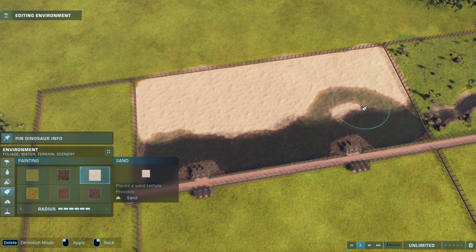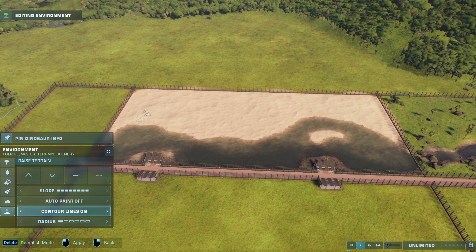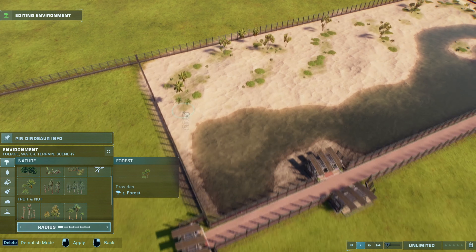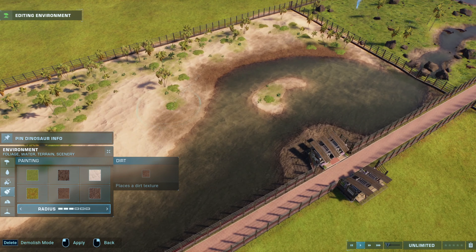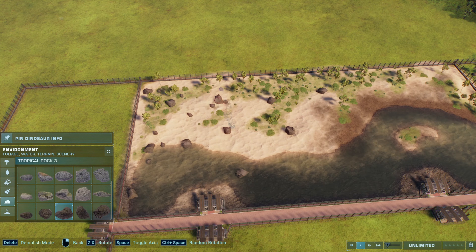The third enclosure is going to be called the Beach or the Muddy Beach. One half of the beach is going to be a regular beach and the other is going to be a muddy beach. I'm mixing sand with the rock texture and making it gradual so that it looks like parts of the water are more shallow by the beach and more deep by the viewing galleries. I'm using the palm trees here.